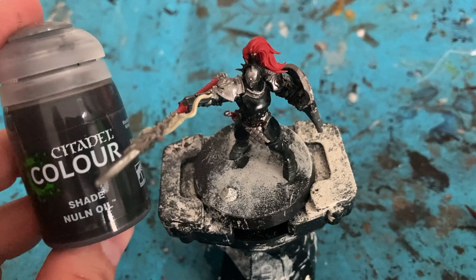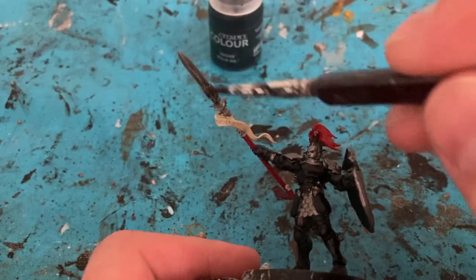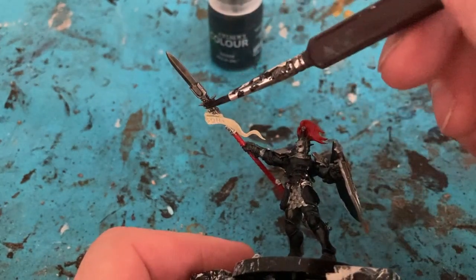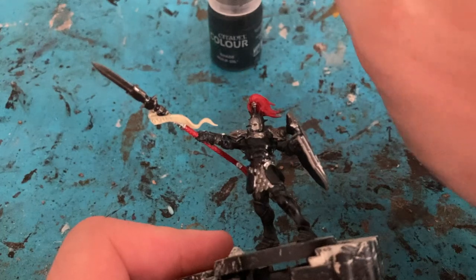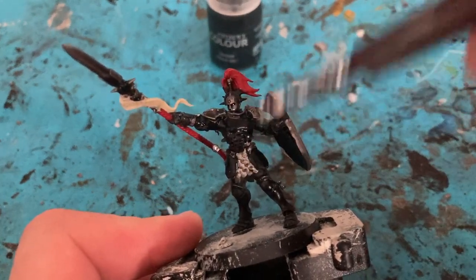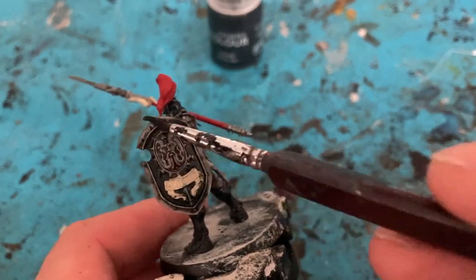Now some shading — we've got Nuln Oil for the metal. I just go for the spear, the flat armor, quite generous with it. Slap it on and then start moving it around, but it starts pooling in areas I don't want it to.